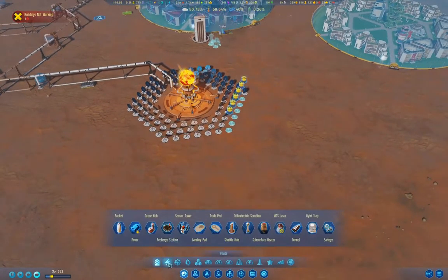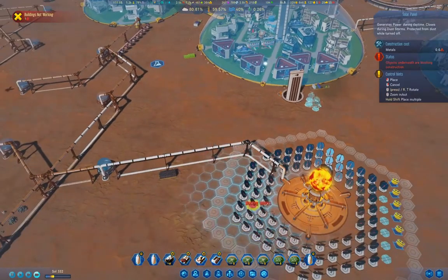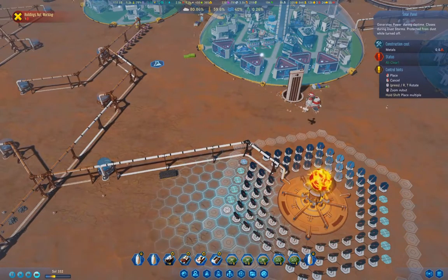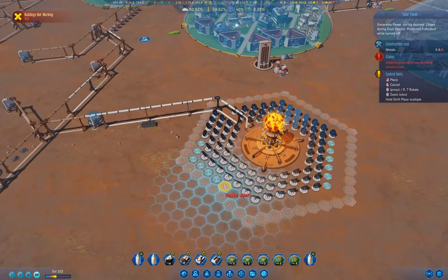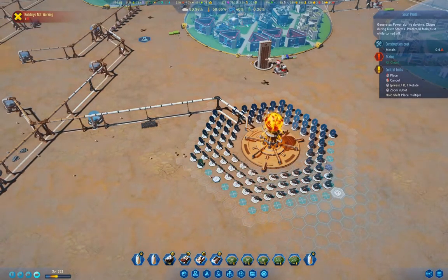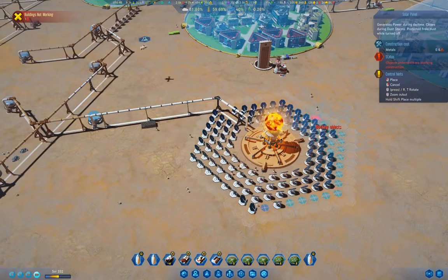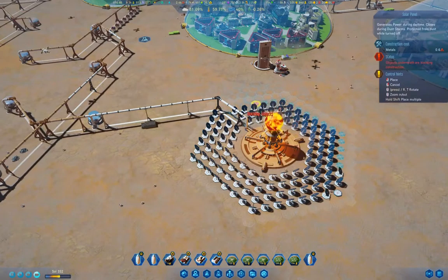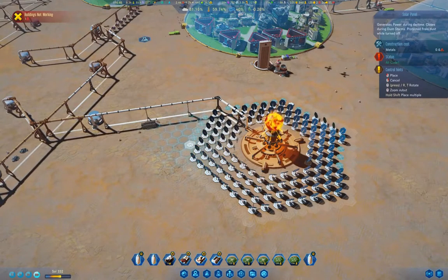Let's continue on — we've got two more rings of these to build. I'll remove the whatchamacallit, the pipe, in a bit as well. You can go all the way out to the highlighted ring with these solar panels.